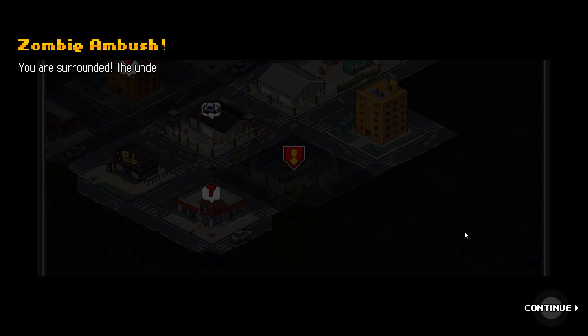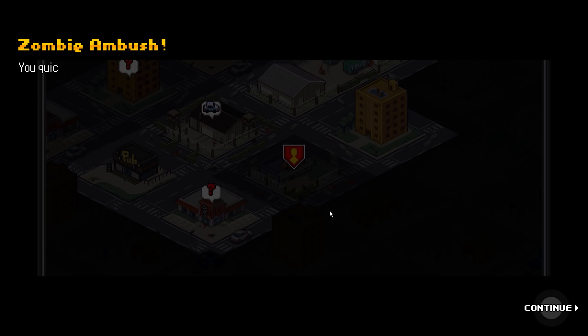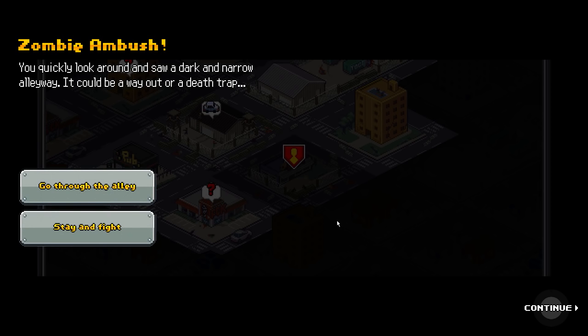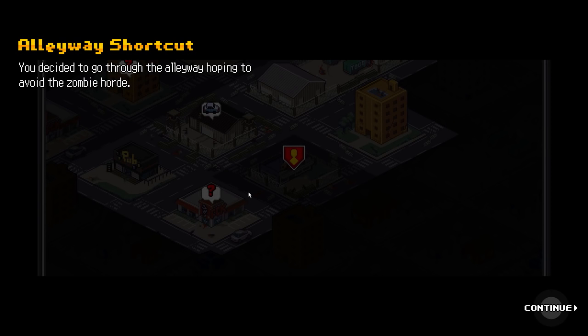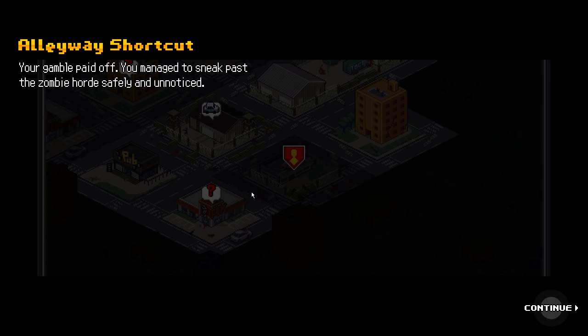We'll do a scout first to kind of thin down the number of zombies on the map. Oh, we have a zombie ambush. You are surrounded - the undead are quickly closing in on your location. You need to do something quickly. You quickly look around and saw a dark and narrow alleyway. It could be a way out, or a dead trap. Going into an alleyway - that sounds like a dead trap to me, but it might be the only way out. You decided to go through the alleyway hoping to avoid the zombie horde. Your gamble paid off - you managed to sneak past the zombie horde safely and unnoticed.